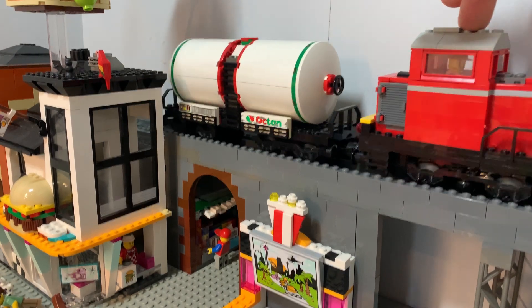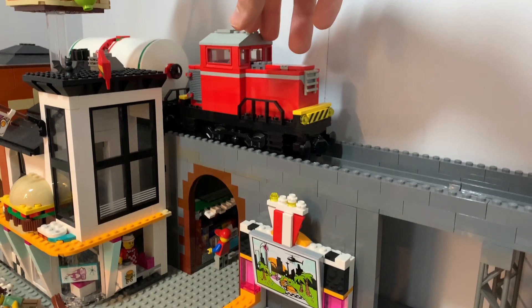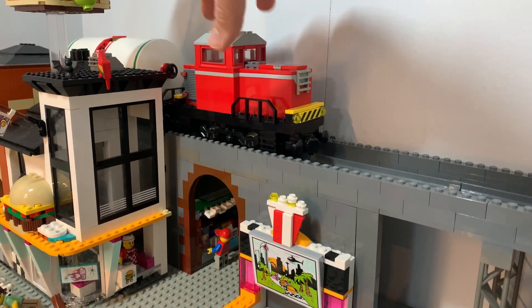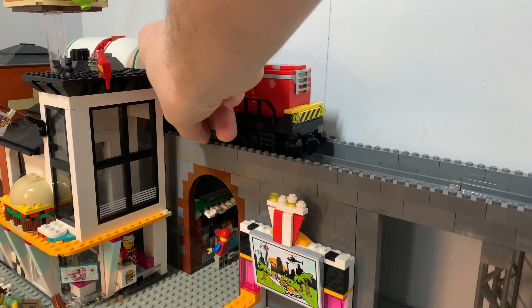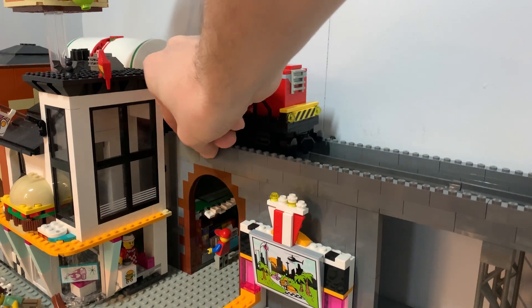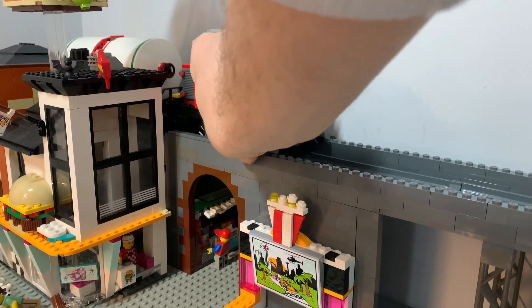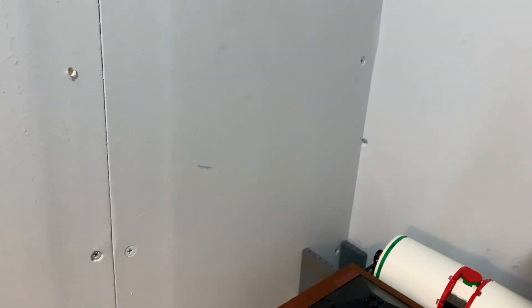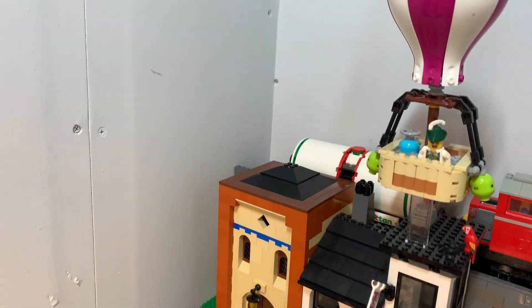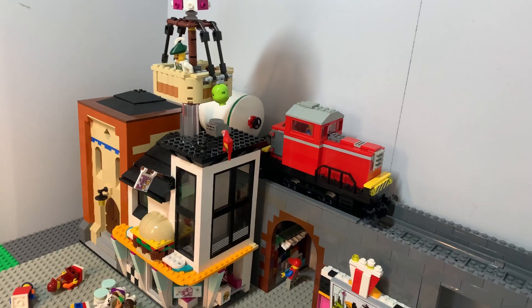I've placed my custom shunter or switcher here and it has an oil tanker car behind it — you're going to have to imagine it has more cars behind it. I just need to tile this part off a little bit so it looks nice and flush. I realized I don't really need any black bricks in the tunnel because it won't be visible anyway — the car will be in the way. Saving some bricks is always good.